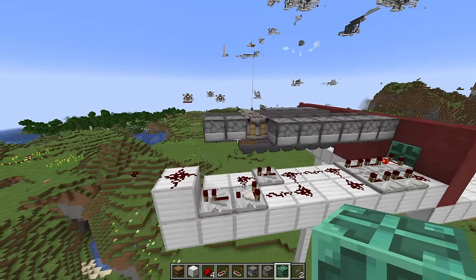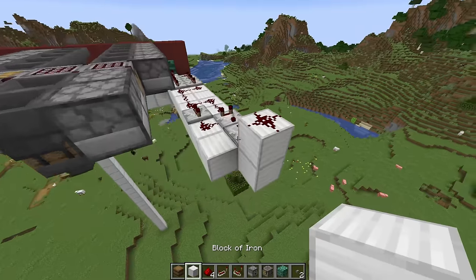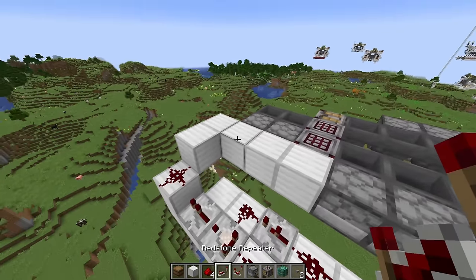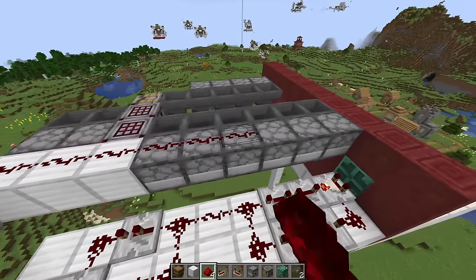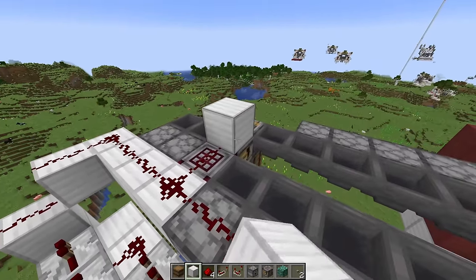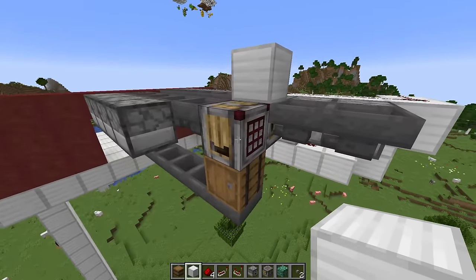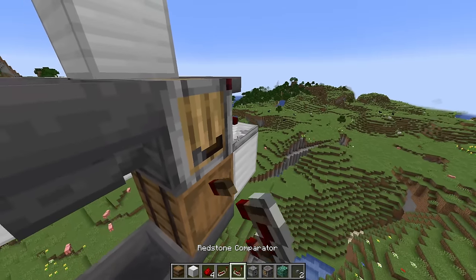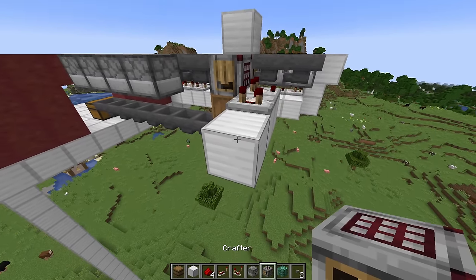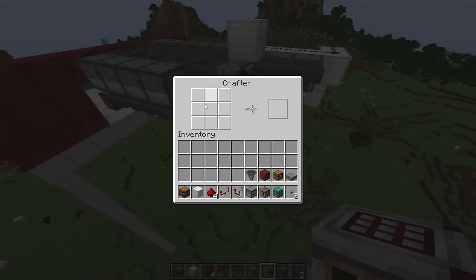Now we're going to hook up the droppers and the crafters to the redstone. To do that, we're going to have this come up like this, this come over, and then three blocks over like that. Put dust on top of all these, and on top of all six droppers on this side, as well as this crafter here. You'll need a solid block on top of the middle crafter right there. Now we'll come over to this rightmost crafter. Place a block here. We want a comparator right here. Block here. Comparator into that comparator. Another block. And then a crafter. This crafter you want to open up and disable every single slot in it.